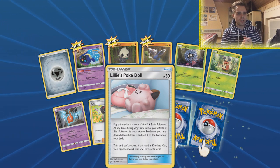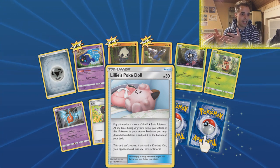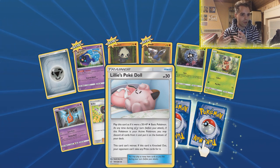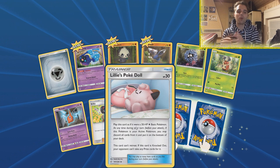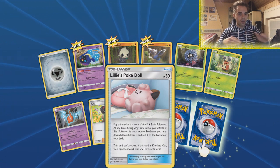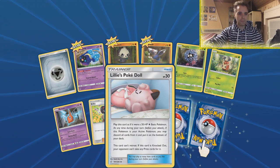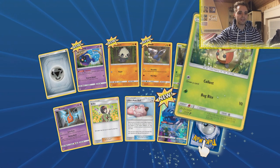Lillie's Pokédoll is very interesting — it reminds me of the Robo Substitute. This Pokemon can retreat, and if it's knocked out the opponent doesn't take a prize card. You can regard it as a 30 HP basic, and at any point during your turn if it's your active Pokemon, you may discard all cards attached to it and put it on the bottom of the deck, effectively denying prize cards.